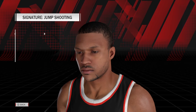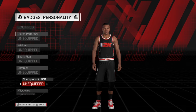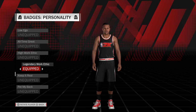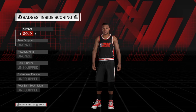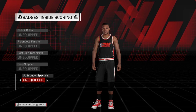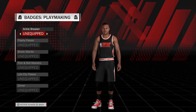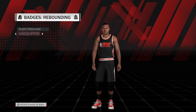Alright, now for the finale — the badges. He was an alpha dog with a microwave. He was friendly with a legendary work ethic, and he was laid back. Gold acrobat. Bronze teardropper. Bronze putback king. Silver midrange deadeye. Bronze difficult shots. Silver tireless scorer. And I believe that is it.